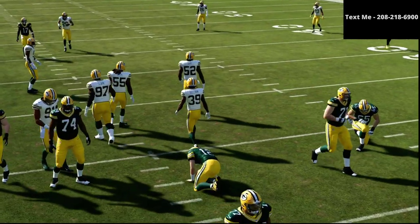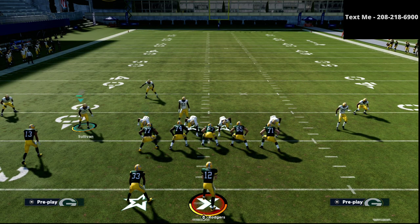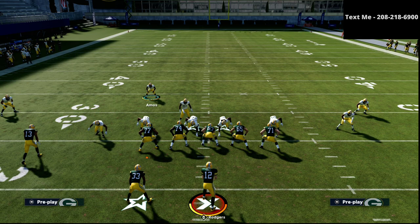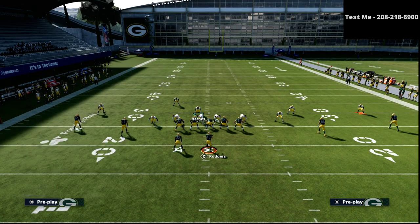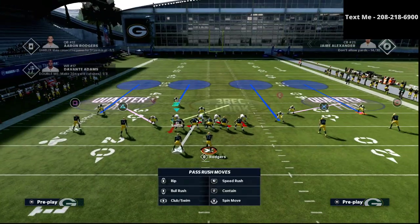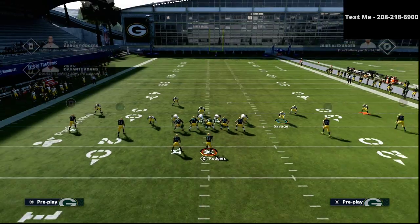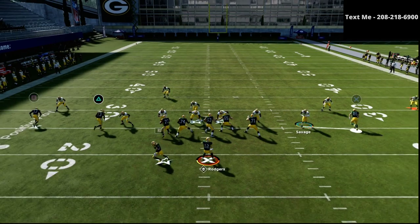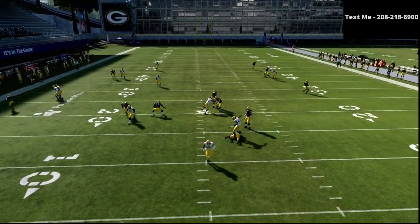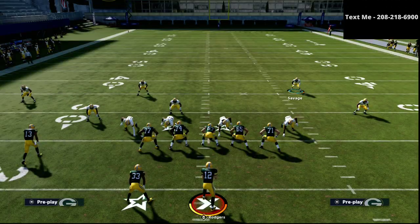But the number one user rush comes to us from big nickel over G — it's the same formation except what we're going to do is fake it with this guy right here. We're going to take this linebacker and man him up onto the running back, and then we can drop the line into a bluff blitz just like this right here. We're just going to click on to Savage right here, and the beauty of this user rush is it comes in so fast and so clean — it's literally instant pressure, unstoppable.